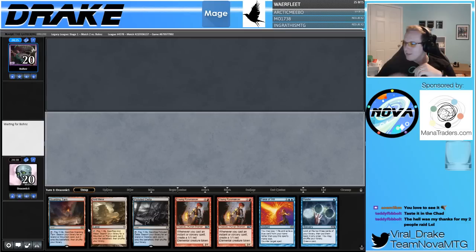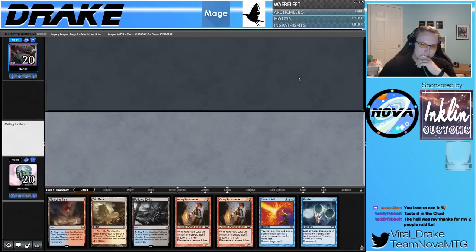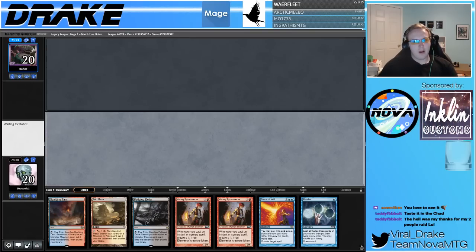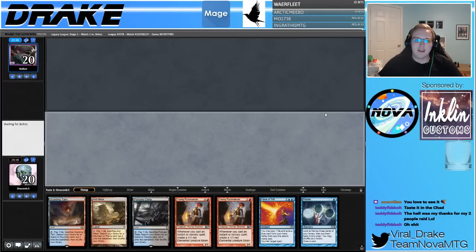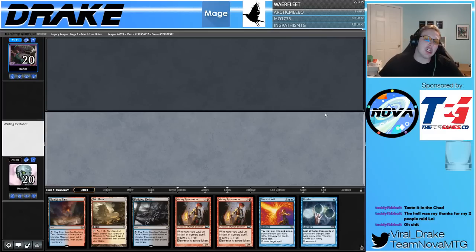Opponent's mulliganing to four — oh, I understand now. They mulliganed to four and are considering not playing this game at all. That's very fair. I wonder if I'm about to get a turn one combo. Maybe because of the London Mulligan rule they're like, we're going to get them — kill on turn one. But I don't think they would take this long if they had a kill on turn one. If they concede here, I'm just going to board in Force of Negations and maybe the Flusterstorm. Even still, those cards are good in case they are a fair deck. If they're a combo deck, it's just perfect — we sideboarded perfectly.